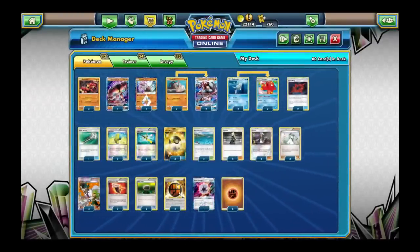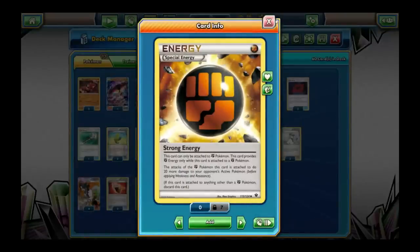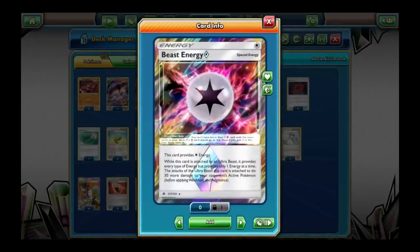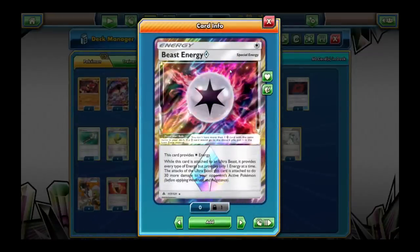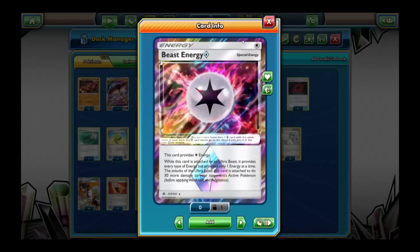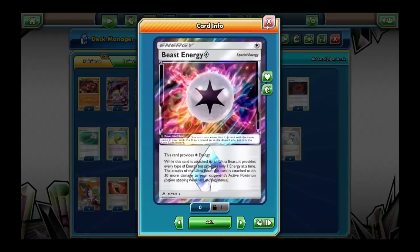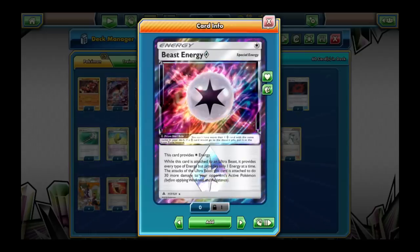But the deck has a lot of ways to boost that damage. You've got Strong Energy, which boosts the damage by 20 when it's attached to a fighting Pokemon like Buzzwole — so that's already 50 for one energy. If you have a Beast Energy — you can only play one of these Prism Star cards — Beast Energy gives 30 instead of 20, so it's like a better Strong Energy for this deck. You can only put it on Ultra Beasts, so only on the Buzzwole, but it's still pretty powerful. So that would make it 60 for one energy.